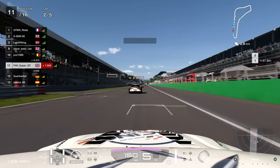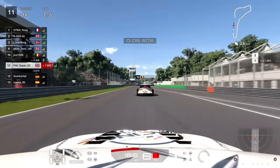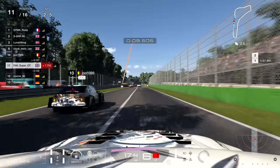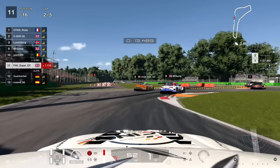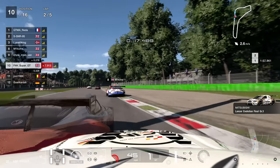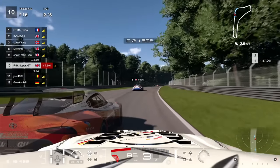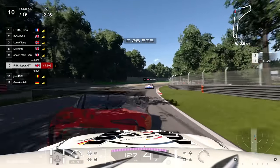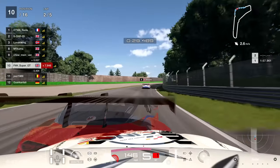Tucking into the slipstream of the Lancer Evolution in front — quite a curious choice for this track given the straight-line speed needed around here. It's quite lacking at the end of the straight. Late on the brakes — that was somewhat a dive bomb, but we get the job done. Then here was a very weird overtake — this is only really possible in video games and not real life: the infamous ghosted overtake where you go through someone.